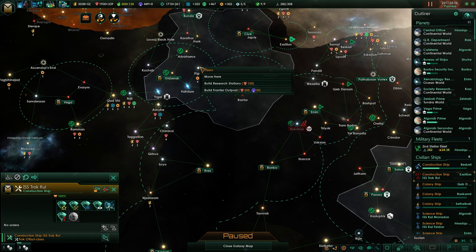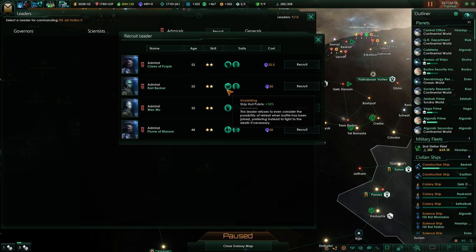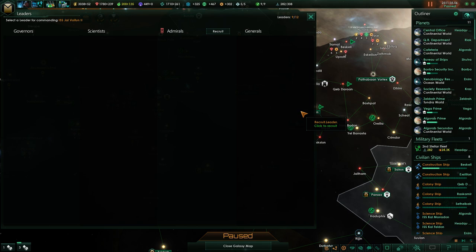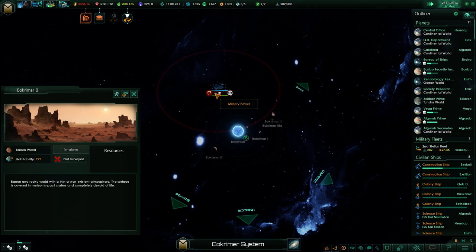Oh, we need a research lab over there. Well, you're going to go to aggressive. We're going to assign an admiral to you. So they're all cybernetic, which is good. I don't care about the cost. Hull point — good. Fire rate — really, I think, what I'm going to prefer. You're also the youngest, so there's more of a chance that you will level up further. So that's okay. Let's take on the Enigmatic Fortress. This is probably not going to work out — I'm betting it does not work out at all.